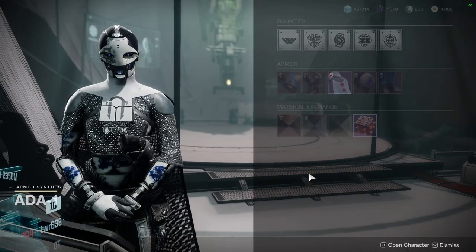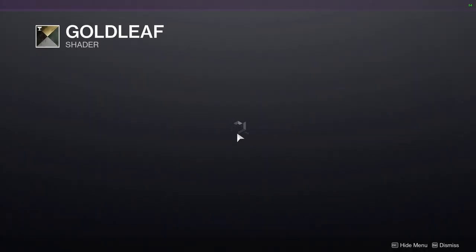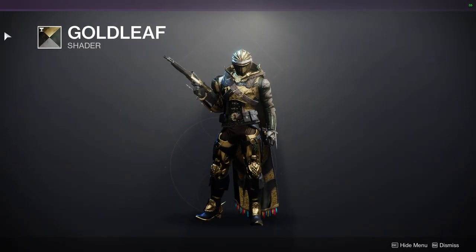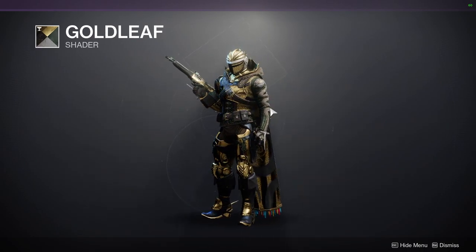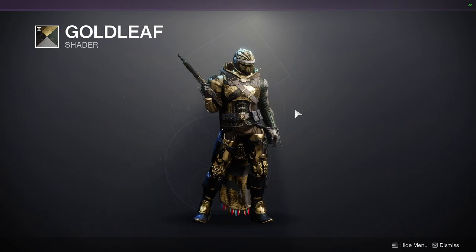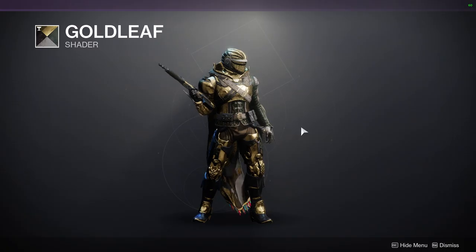Let's look at 801. So I'm going to be looking at Gold Leaf. I definitely would recommend Gold Leaf. This is from Season of Opulence, which is pretty old by now. It's a pretty good green and gold. I like the green a lot. The texture is pretty cool. That being said, I'm not a fan of green and gold as a combo.